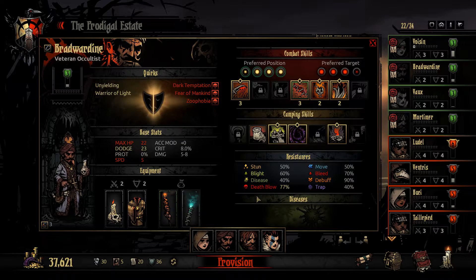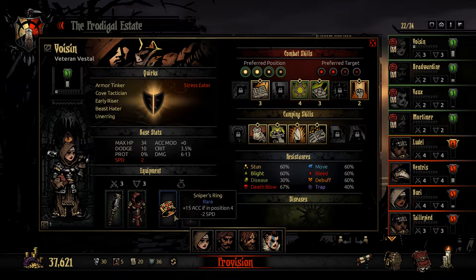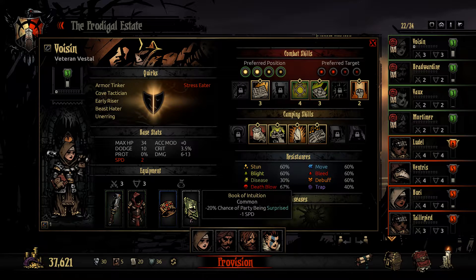We're bringing the Occultist partly to level him up, because I actually do want to bring an Occultist against the Prophet, expressly for this ability - minus 30% damage. Very excited about that. So we're doing Dodge and Debuff skill chance on our Occultist, largely for lack of anything else in this slot. Then the Vestal is Accuracy and Party Surprise Reduction, just because we were short on Vestal trinkets that I'm willing to use.